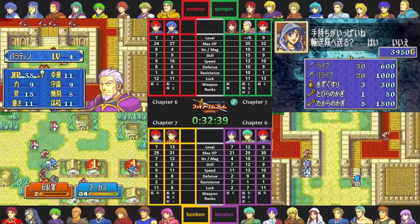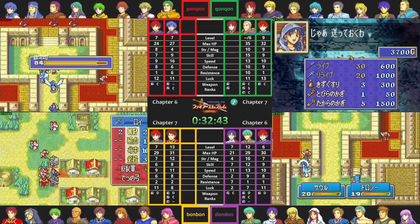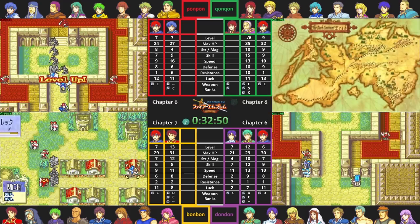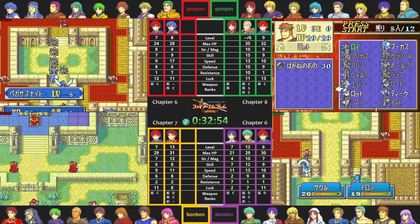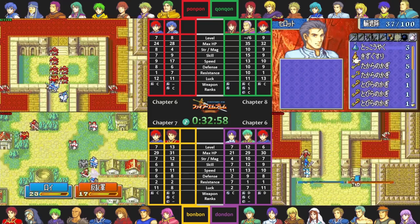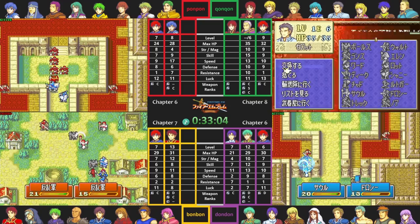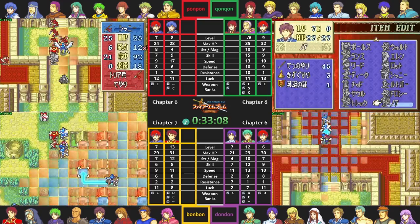Before Roy can press the seize button, there are a couple things critical not to forget. One is to visit the vendor and buy a set of door keys and chest keys - usually 5 to 6 door keys and 2 chest keys will suffice for the rest of the run. The other is to visit the many villages that contain incredibly useful items: a killing edge, horse slayer, elixir, red gem, and a hero crest that every team wants. KonKon is the first to advance to Chapter 8, while BonBon is still wading through Chapter 6 with Shanna. His approach has to be a bit unique owing to Shanna's shortcomings - most of the time you can't throw Shanna into enemies with a javelin and a Roy support and expect her to perform like Marcus, Alan, or Lance.